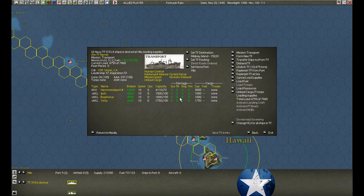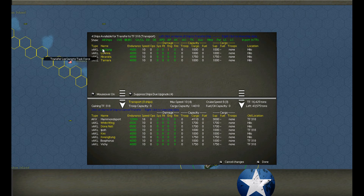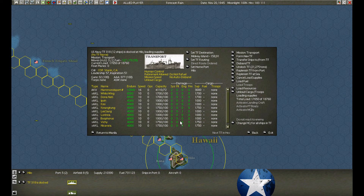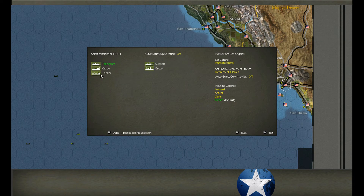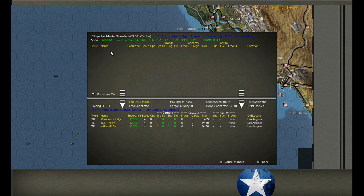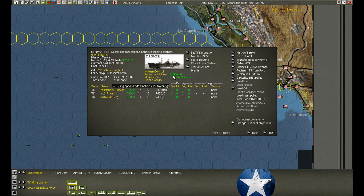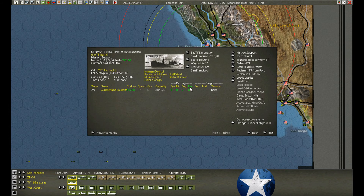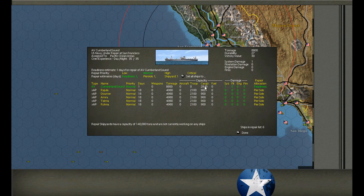Bombers are resting. Hilo — my little group — it's almost finished loading. We had ships drop in and I repaired some of the small stuff while they were waiting. They're loading 1,000 a day, probably leaving tomorrow. At Los Angeles we have three new tankers, just repaired — dock, load, and head for Manila. San Francisco — the Cumberland has returned. I'm going to disband her, let her repair one day, and while we're repairing we may as well load her.